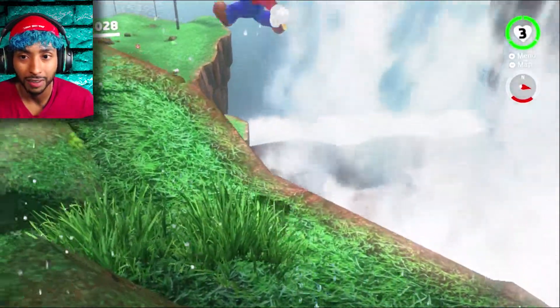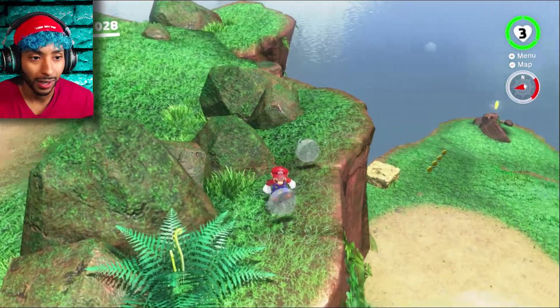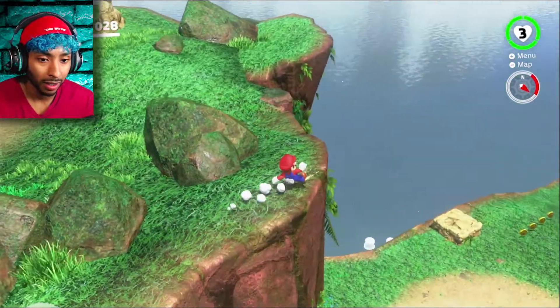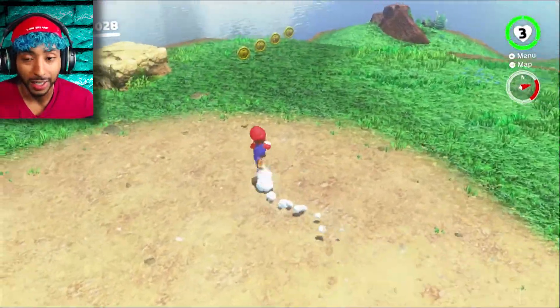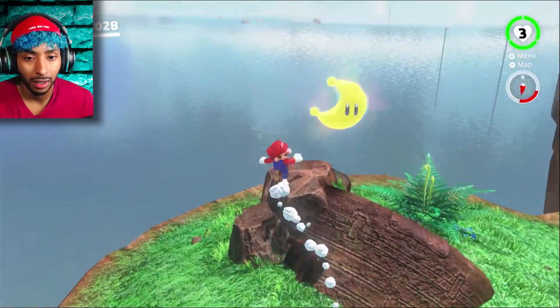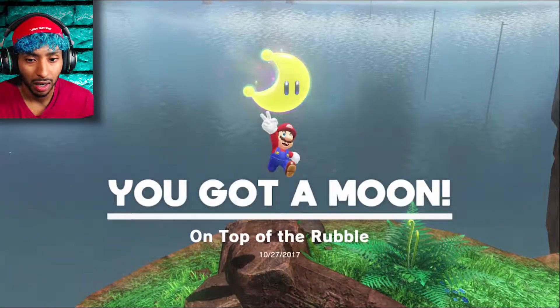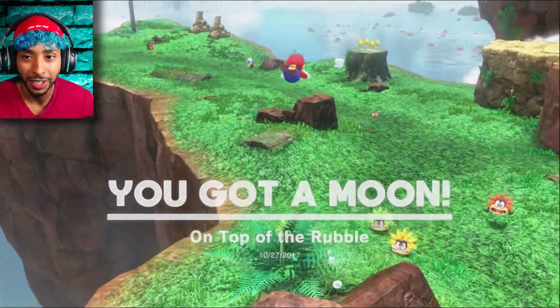Oh! Those coins that I already got respawn. So — oh! There's a moon down there! There's no fall damage, right? There is not! Oh wait, do I have this one already? Top of the rubble. Okay, I guess I didn't — for a second it looked like it was transparent. But how did I miss that one? That was like right in your face.